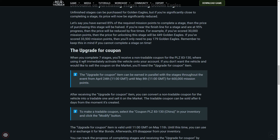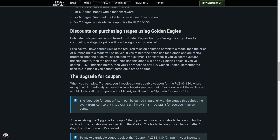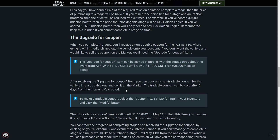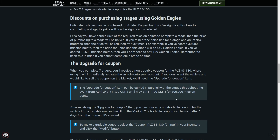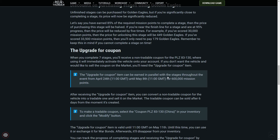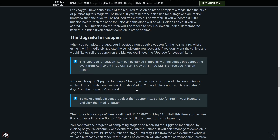Using it will immediately activate the vehicle onto your account. If you don't want the vehicle and you'd like to sell it, you'll need the upgrade for coupon. The upgrade for coupon can be earned in parallel with the stages throughout the event, and you need 600,000 mission score. It's not as bad as the last one — 750,000 was the score last time — but it's still pretty bad. You're going to have to do more or less double the amount of work if you want to sell it rather than keep it.